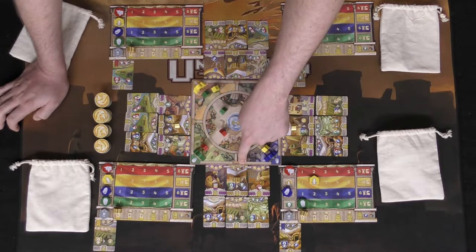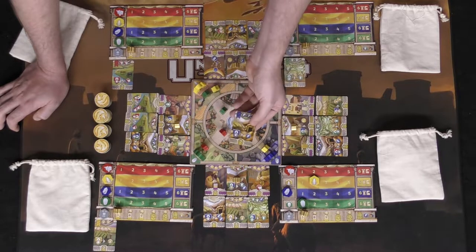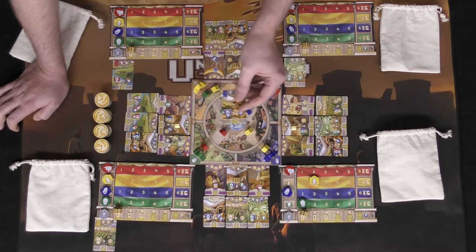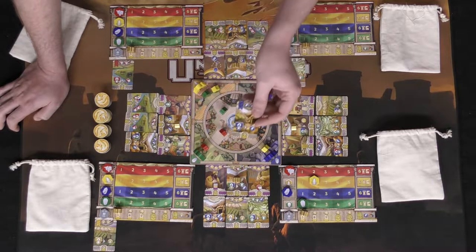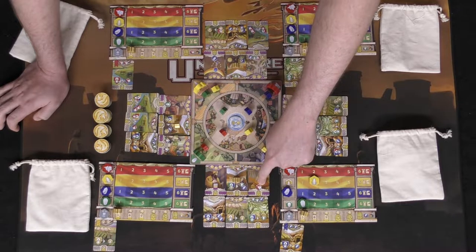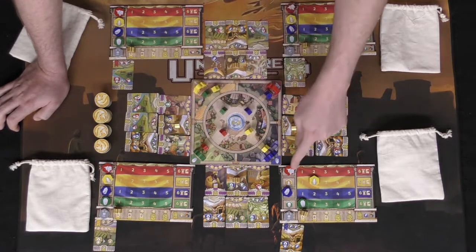Cards cost things like coins and resources, sometimes a combination of both, including a wild resource of your choice. You can also take cards and develop them for the same cost as buying them. When placing your meeple in the fountain area, you gain bonus resources depending on the cards you've developed or bought next to your player board. Some cards provide end-game bonuses — like gaining one point for every red resource remaining, for each card in front of you, or bonus victory points for equal meeples inside your bag.